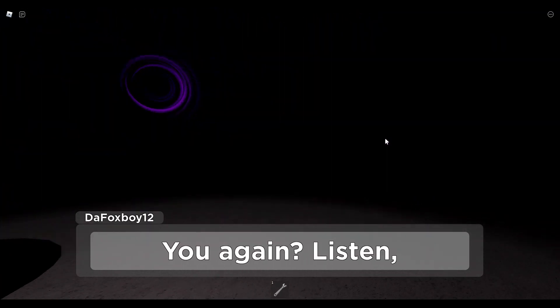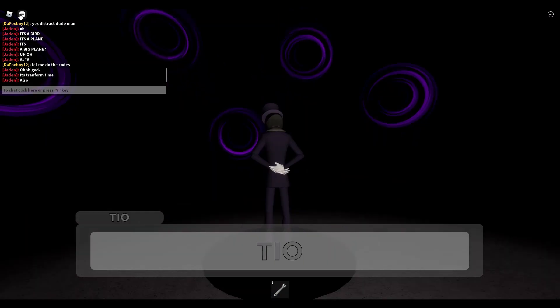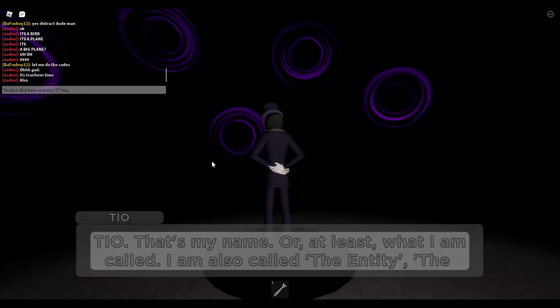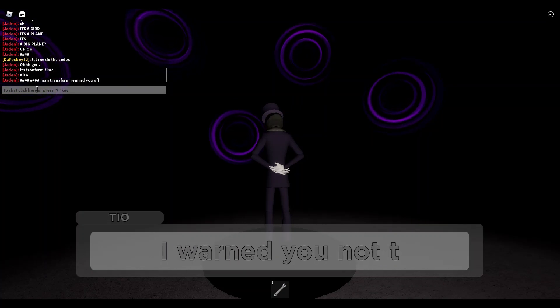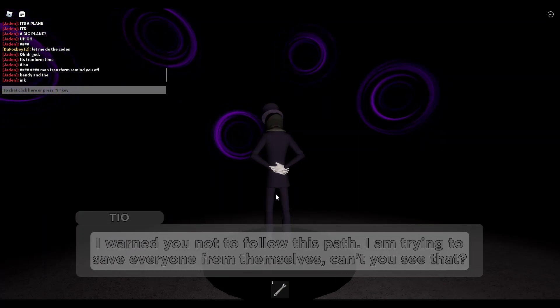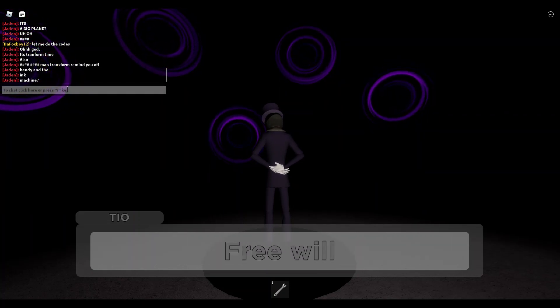This is the farthest we've ever made it. 'You again? Listen you— It's transform time. Also, Teo — that's my name, or at least what I am called. I'm called the Intensity, the Insolent, the Inquisitive One.' I'm just gonna call him Teo. 'I warned you not to follow this path. I'm trying to save everyone from themselves. Can't you see that? Free will is destructive. Free will is what destroyed your world. Look at what Mr. P has done.'